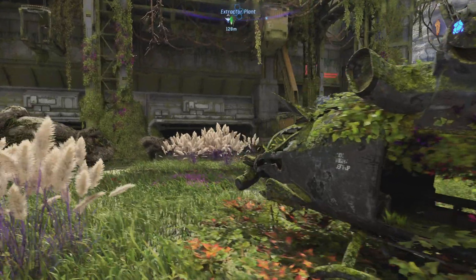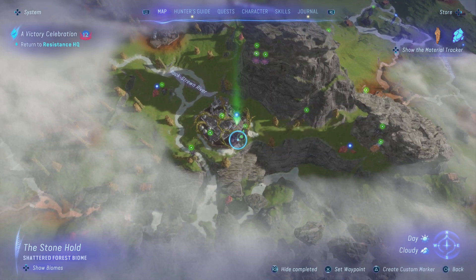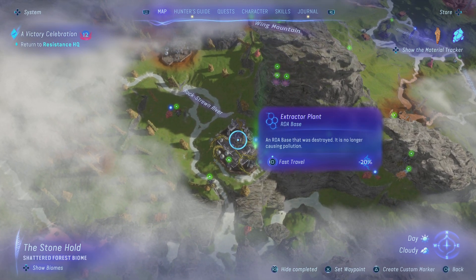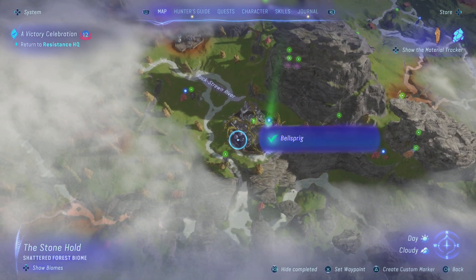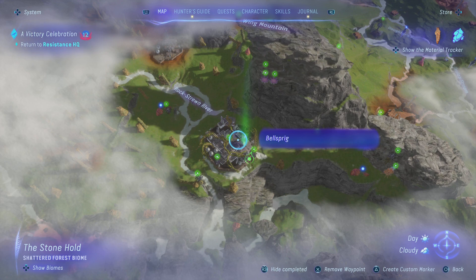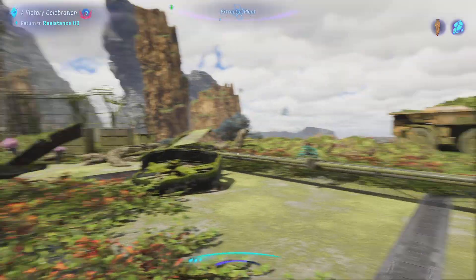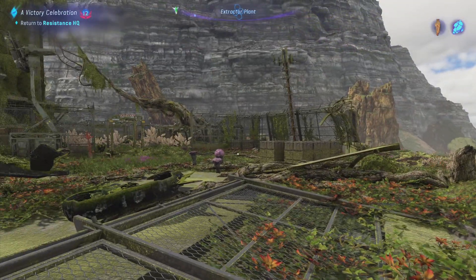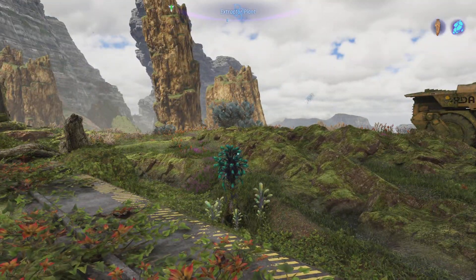I am going to show you the location of the Bellsprig in this extractor plant. One of the Bellsprigs is very easy to find, such as this one. The other two are a bit harder to find, so I am just going to show you where to find it. We get here, to this area of the extractor plant, and I feel this one is very easy to find.